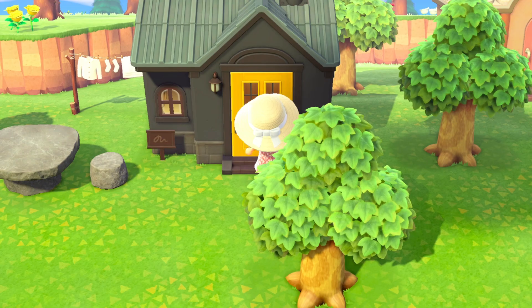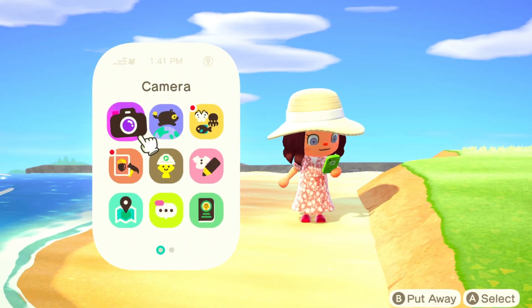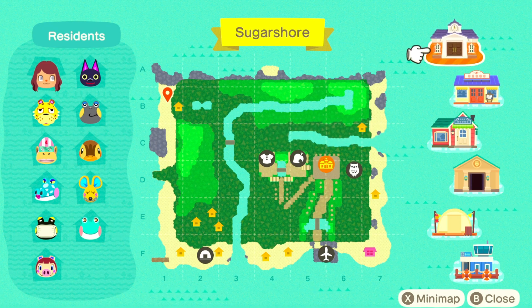I took a bunch of mailbox pictures because I wanted some cute aesthetic shots. I have a bunch of stuff to donate at the museum. Let me pull up the map — this is the progress I've made so far. I have my entrance done, I have the shopping district done. Now I just need ideas for what kind of stuff I want on my island. I want to make a tiki bar, and someone commented that I should make a water park which would be so awesome. I also want to do a carnival and a little restaurant on my beach.